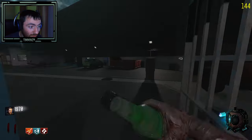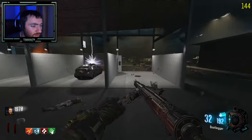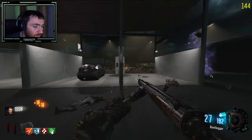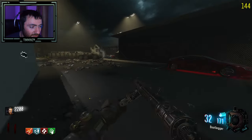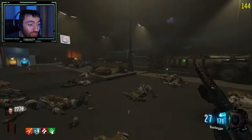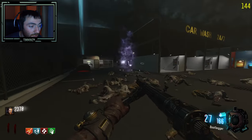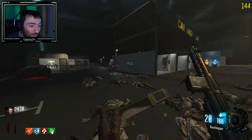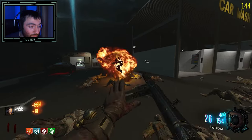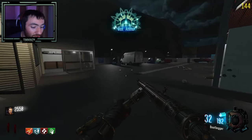I think I'm going to get rid of this Bootlegger and buy back the Kuda, because I'm definitely going to need ammo. I'm trying to save up 50k so I'll use the ammo in it first — that makes more sense.